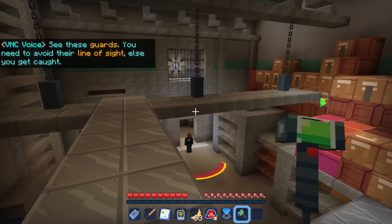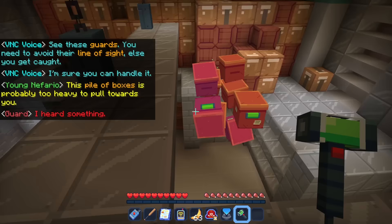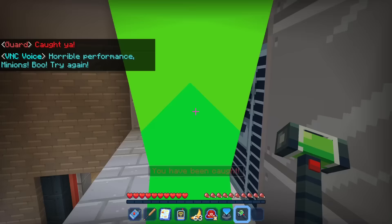Nefario says 'See these guards? You need to avoid their line of sight or else you get caught.' I'll try my best. We're going to sneak behind one of them — but wait, I got caught! Not good. I've got to be careful — I can't just sticky hand the guards.